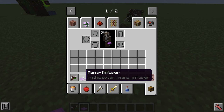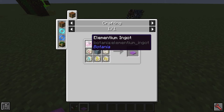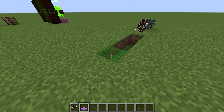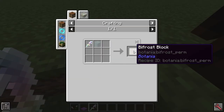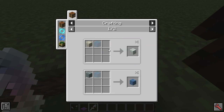Mythic Botany adds the Mana Infuser, which is an advanced terrestrial agglomeration plate. If we take a look, you can see you're going to need some Elementian, various runes, and also a Rune of Asgard which requires a Rod of the Bifrost. Looking at its uses, this is going to be used to make — with Alfglass — some Bifrost Blocks, which can then be turned into Shimmer Rock.